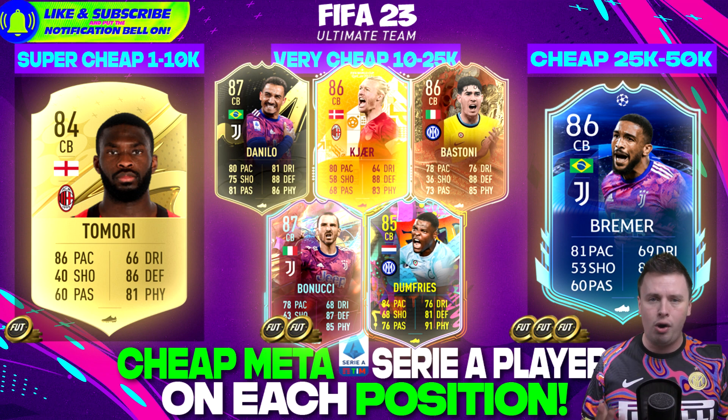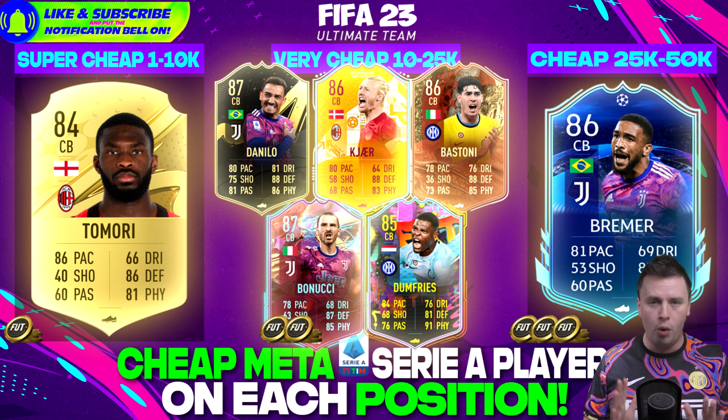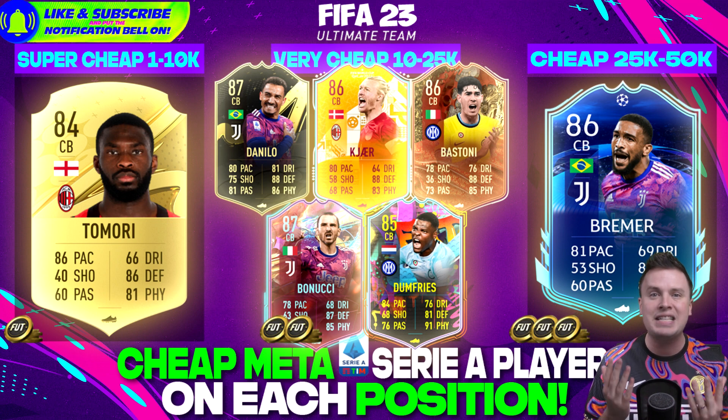Probably the most steady card in this category is Bremer. Road to the Knockout Stage — Juve didn't make it — but Bremer still got himself his 86-rated card. But once again, if you have no money for Bremer, don't worry, Tomori is just as good.